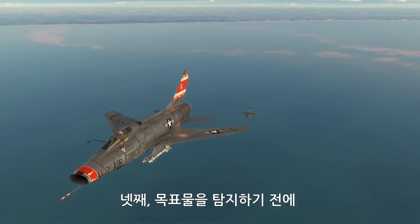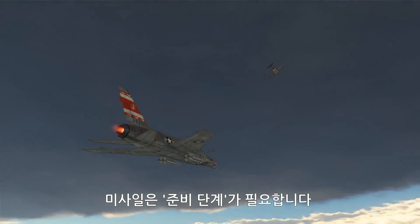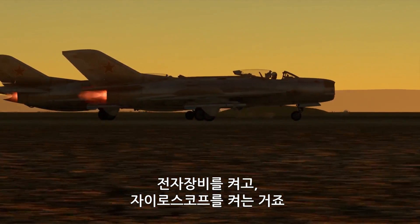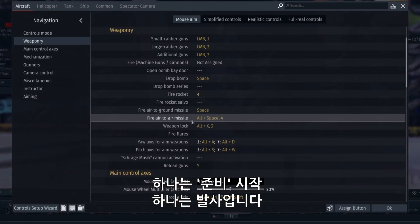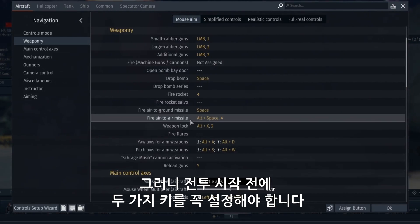4. Before actually acquiring the target, the missile goes through what is called the preparatory period. You first warm up the electronics and start the gyroscopes. That's why there are two different key bindings: one for the start of the preparation, and the other for the launch itself. So, before diving in, head to the controls menu and tune them to your liking.